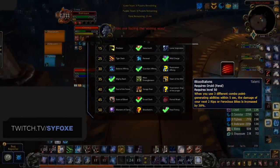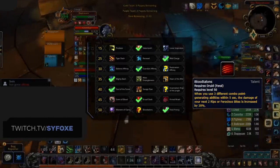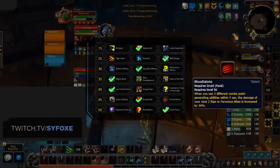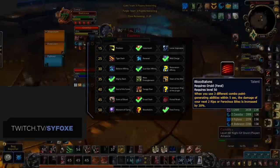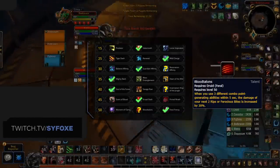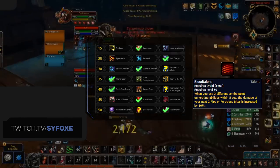Alternatively, we have Blood Talons, which is now reworked to give you its benefit from doing 3 different combo point generating abilities within 4 seconds — so this could be Rake, Shred, Thrash, or Brutal Slash. This provides a 30% increase to your next 2 Rips or Ferocious Bites. What this offers is a much higher consistent damage increase, so think compositions where you're mainly aiming to maximize your DPS at the cost of burst.